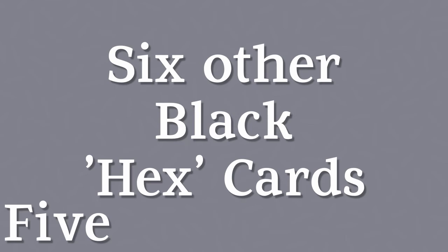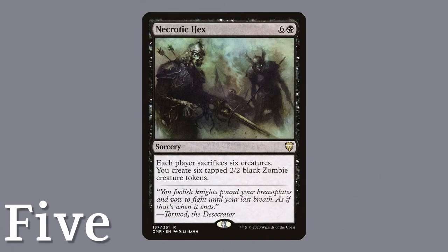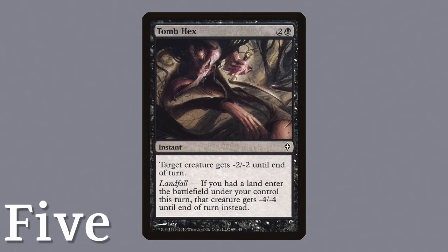5. At the time of this video, there are currently 6 other black Hex cards. Those being Artificer's Hex, Cave Wrex Hex, Limdol's Hex, Necrotic Hex, Tube Hex, and Withering Hex.